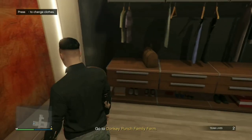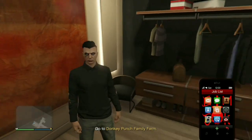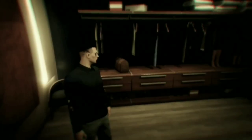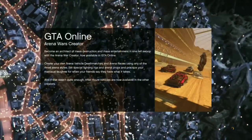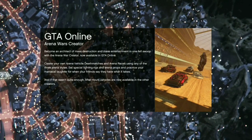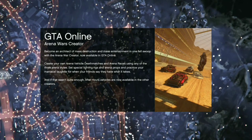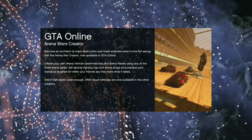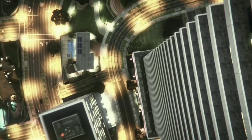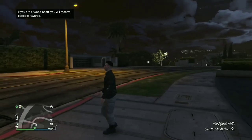After you're happy with the look, save that outfit — you can see it's ripped all over the place, looks really cool. Then push up on the d-pad, go to Jobs, hit the checkmark, and quit the job. When you load back into the session, you'll spawn with the ripped t-shirt outfit you saved.